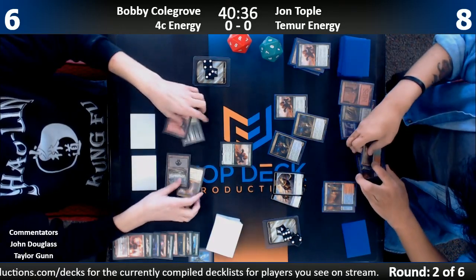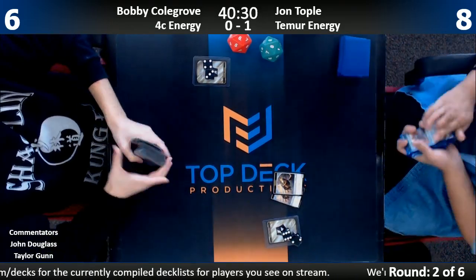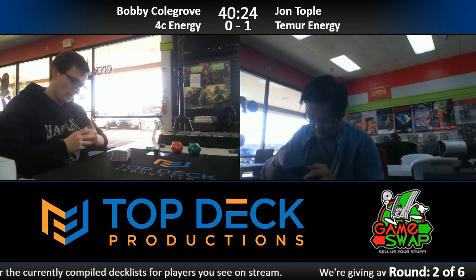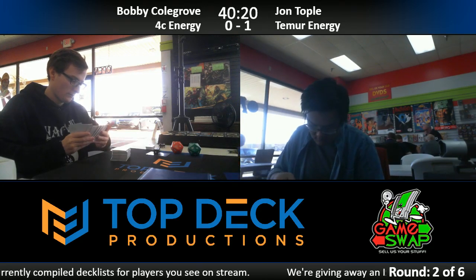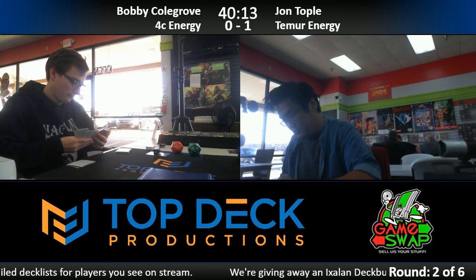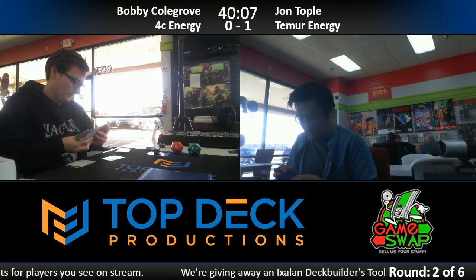It would need to be the biggest turn — two lands and a River's Rebuke. River's Rebuke is a sweet sideboard card out of these Temur decks. Bobby's four-color energy sideboard might be a little too cluttered to include multiple copies, but hopefully he stuck one in there.